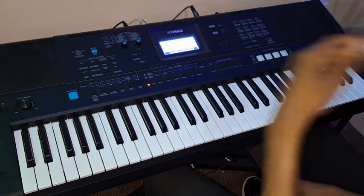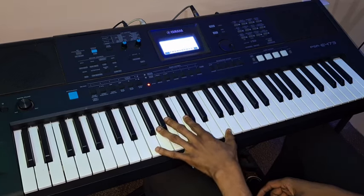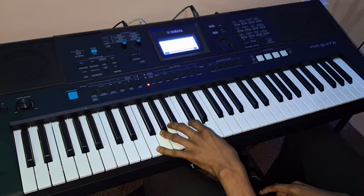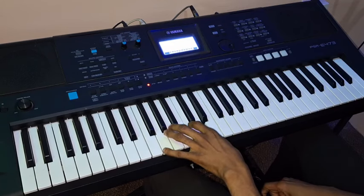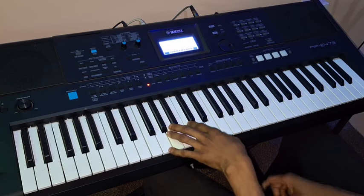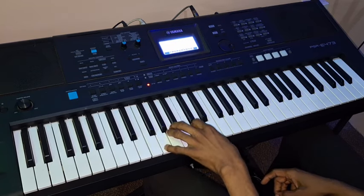It's mostly done on the octave for the Do, so your hand is going to be like this. Do — higher octave — then: Do, Sol, La, Sol, Do. Then the lower octave Do. So: Do, Sol, La, Sol, Do, Fa. That is just it: 1, 5, 6, 5, 1, 4.